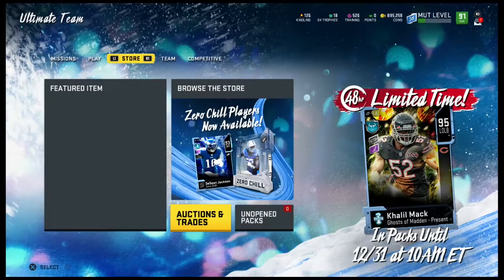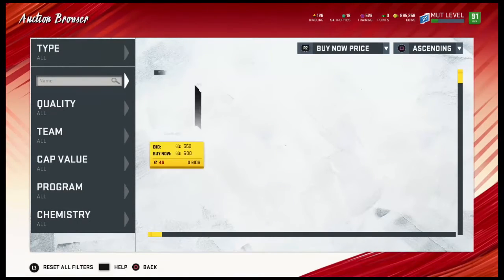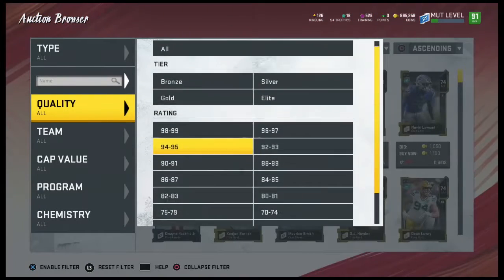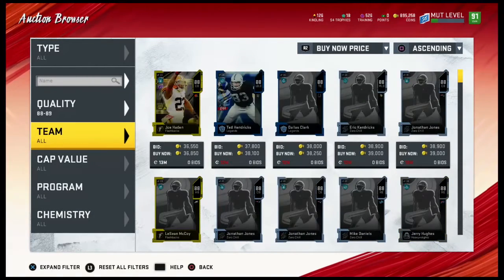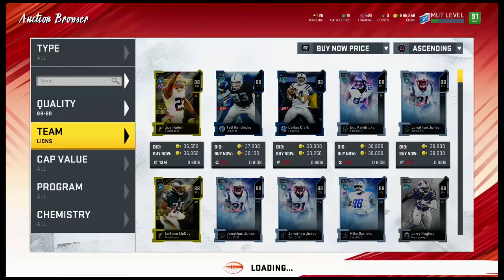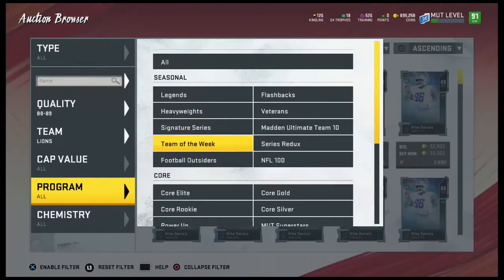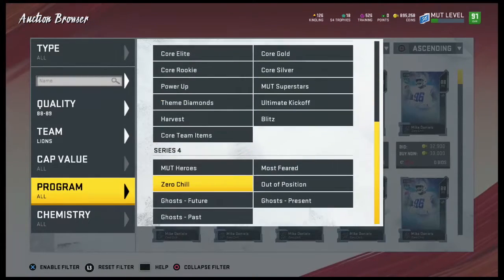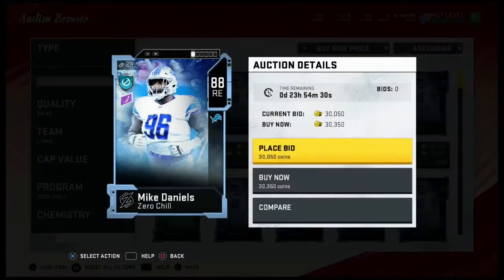Would I suggest doing the set? If you're a Rob Gronkowski fan, go ahead, but personally I wouldn't. Khalil Mack is also still in packs and I spent a lot of coins doing the kindling rolls for you guys. I did pull a 92 Cameron Hayward, but since that video is gone — no idea why — I'll go ahead and do some more rolls. We're going to buy Mike Daniels and come right back to start rolling.